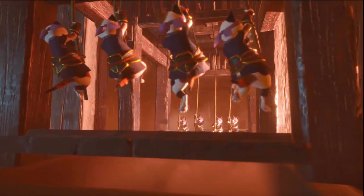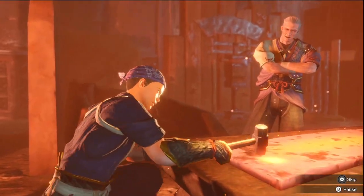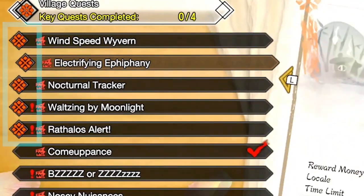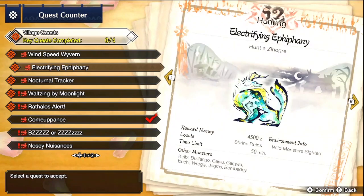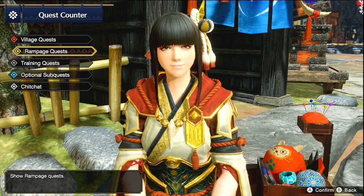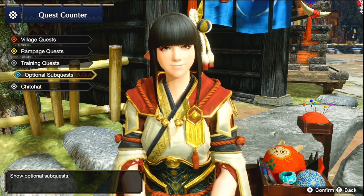You've got a few different types of quests, but the main one you want to really focus your attention on are the main key quests. They're designated with a little red signal on the quest list. You want to take care of these because this is how you actually progress through the main campaign of Monster Hunter Rise.